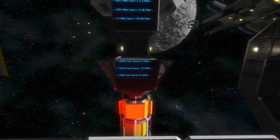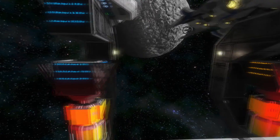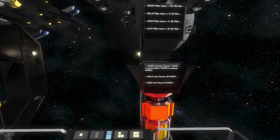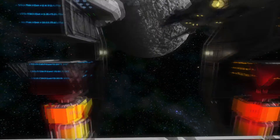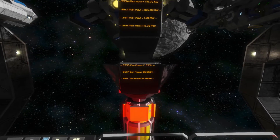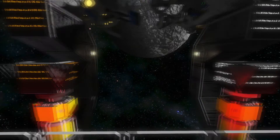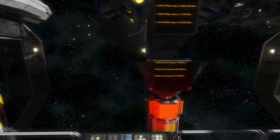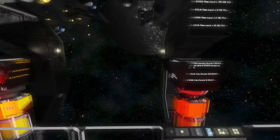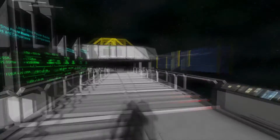Starting with small ship small thrusters: one small ship small reactor can power 2 small ions, or 2 small hydrogens, or 1 small atmospheric. A small ship large reactor can power 2 small ions, or 2 small hydrogens, or 2 small atmospherics. And a small ship battery can power 2 small ions, or 2 small hydrogens, or 2 small atmospherics.